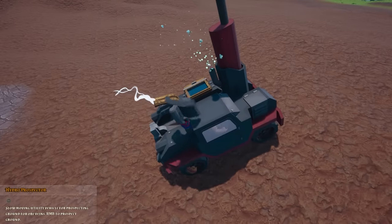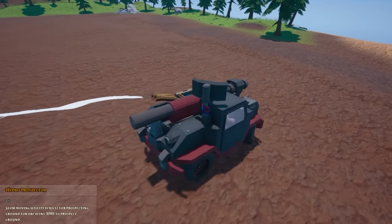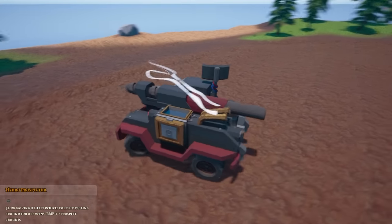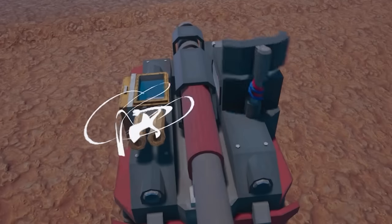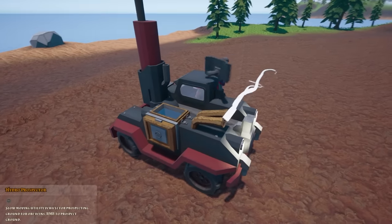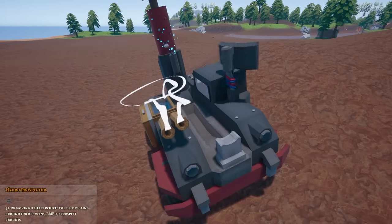A few stabs later, and we found a seam of energy gems down below. I was wondering why this needed a satellite dish, and now I think I understand — it tries to point you towards where the veins are underground. When it starts doing its happy dance, you know it's time to probe. And here we found a seam of iron, which is really boring — we can do better. This has got to be something good, but I think it's more iron.